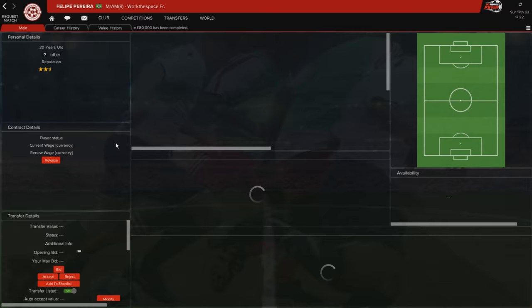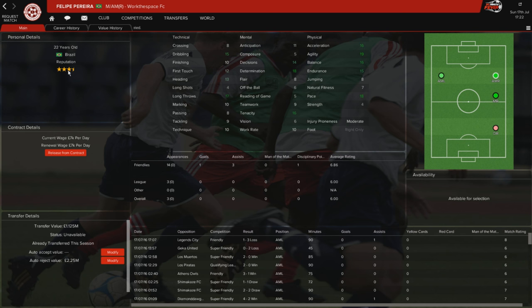The next player is Pereira, a Brazilian with a three-and-a-half star reputation. I signed him for £1.125 million, which is quite a hefty fee, but at 22 years old he's a fantastic player who can play on either wing. He has 18 determination, and really only his crossing lets him down a little bit. Moderate injury proneness, not something I'm too worried about. I'm excited to see how this guy can develop. In the league he's been averaging 6.08, and in friendlies he's been a little bit better - I'm hoping that will soon translate into the league.